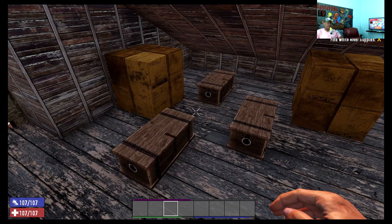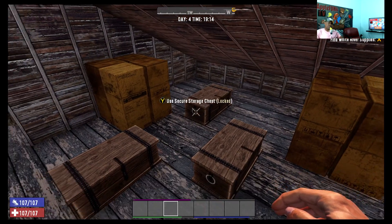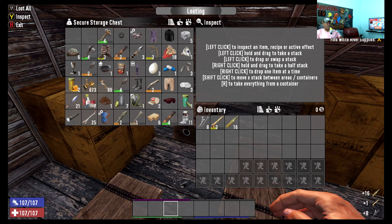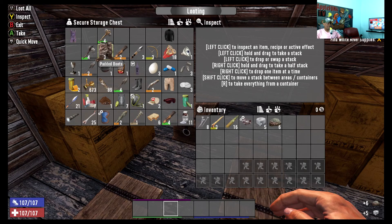Alright, so we're now done with skill points. Let's take the stuff we're going to keep and move on.